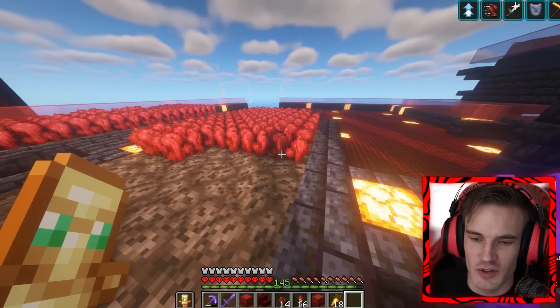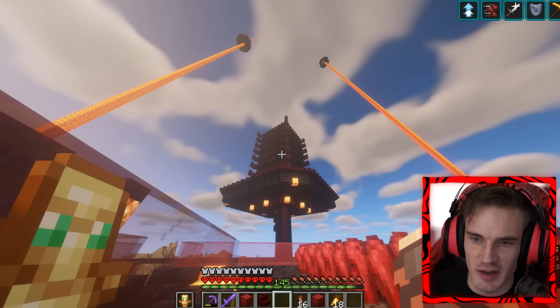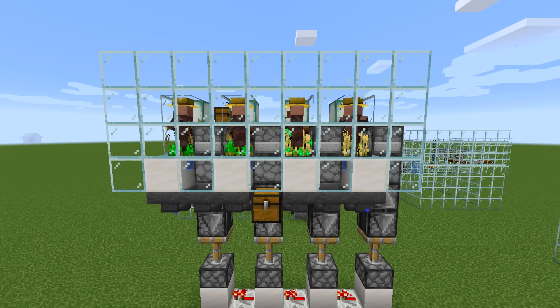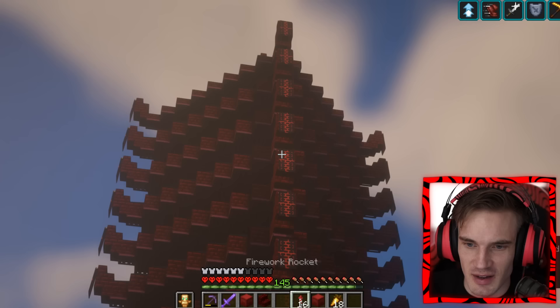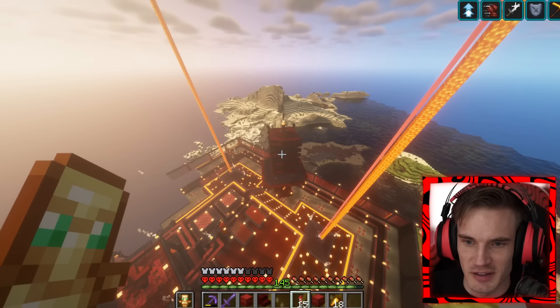I have a semi-automatic Nether Wart farm which gets collected underneath here once you farm. You can make them kind of fully automatic but since I needed so much nether brick I did need to make one of these. Here is my creeper farm, which I love - it looks so cool. Usually automatic farms look kind of ugly, I'm not gonna lie. I just kind of changed how it looks a little bit.